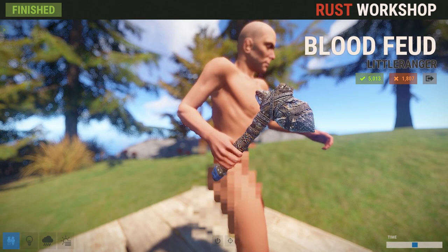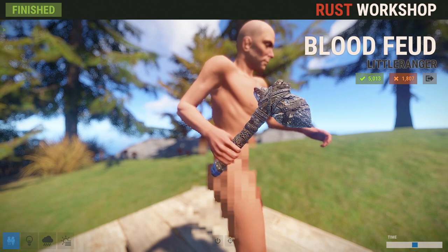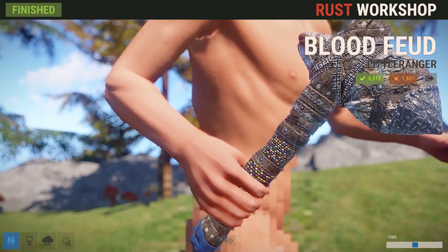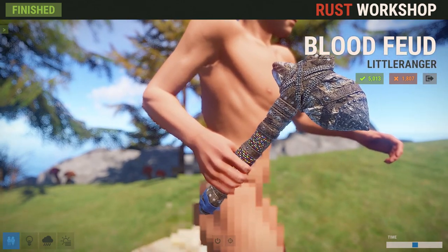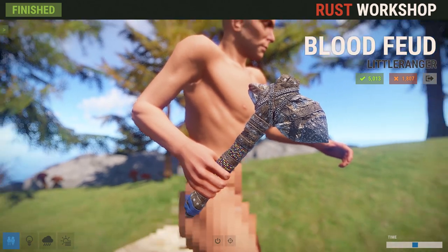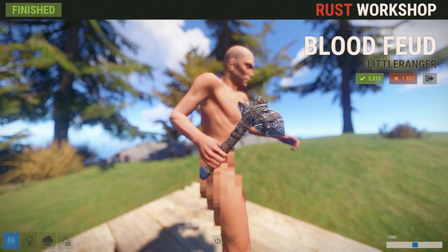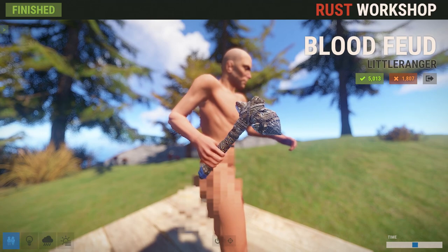Also brought to us this week by Little Ranger, we've got the Blood Feud Stone Pickaxe. It's got these beads around it and it's actually really different. At first it kind of doesn't look that exciting, but the more you look at the details, it's actually really cool looking — definitely a neat little stone tool. So if you need something to accompany yourself starting on a fresh wipe today, you'll have that stone hatchet for a while — well, here's a new skin to keep you company along the way.